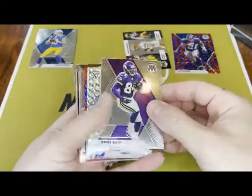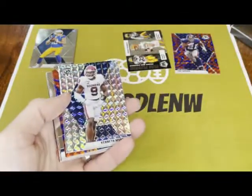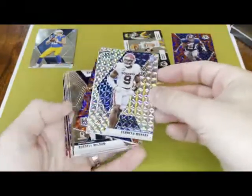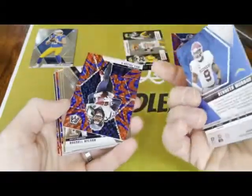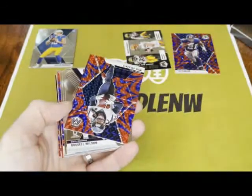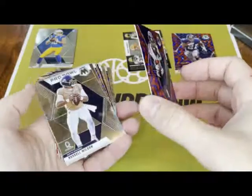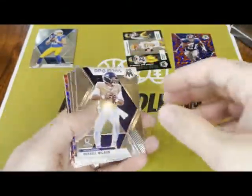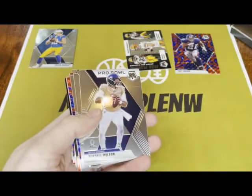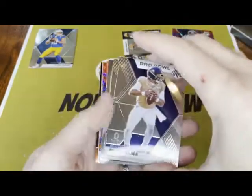Randy Moss, just a base. Kenneth Murray prism — pretty cool looking card. Will Fuller, another prism — we'll stick that one up there. And we got a Russell Wilson.